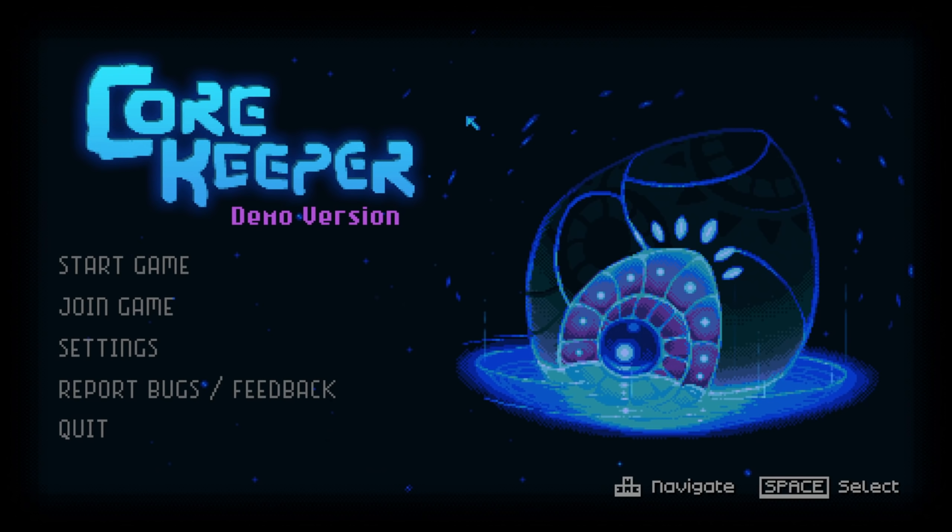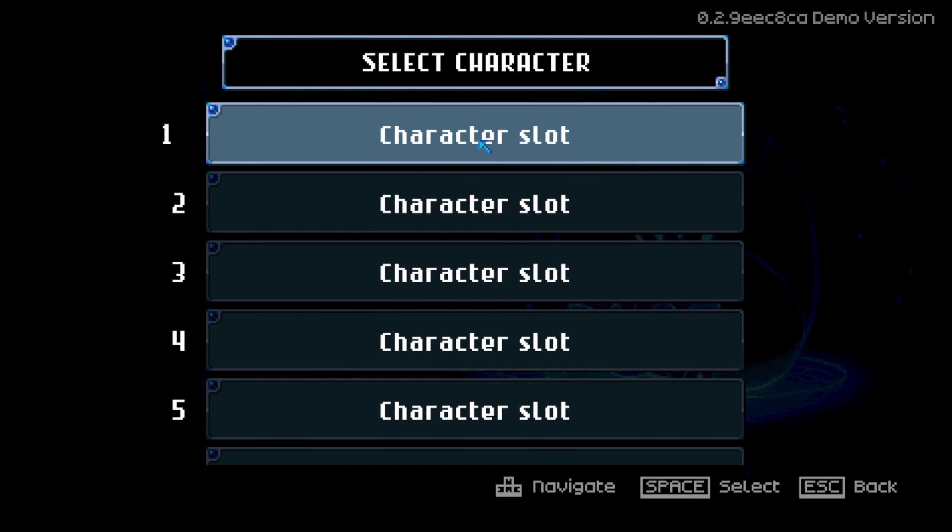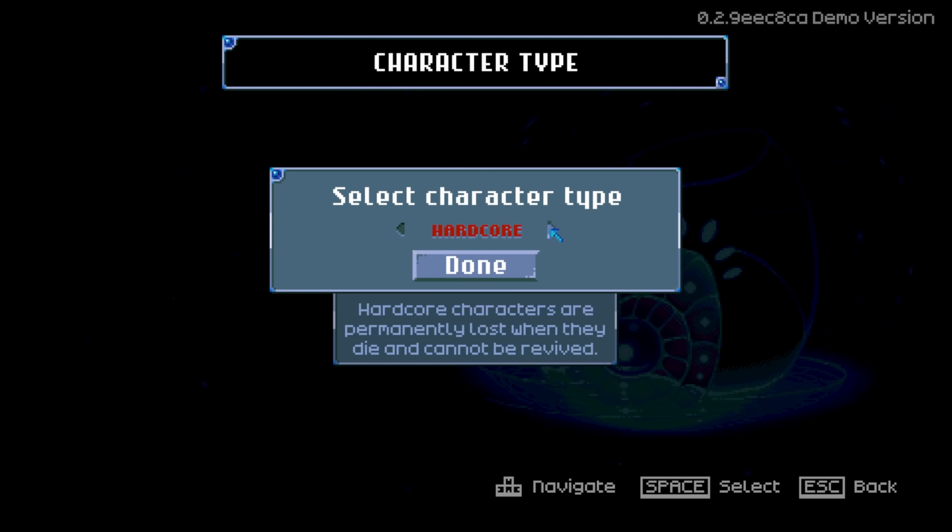Welcome to Core Keeper! This game caught my interest because it looks like Stardew Valley meets Oxygen Not Included — you're underground in caves, building on layers, setting up defenses, exploring, farming, fighting enemies. It looks really cool. There's a free demo link below; I believe it's coming out March 8th. It is multiplayer, up to eight people I think.